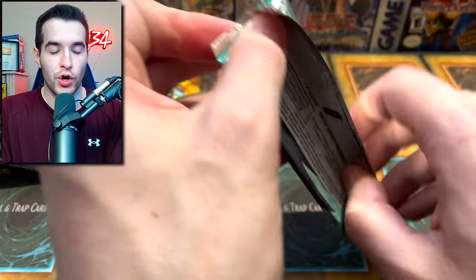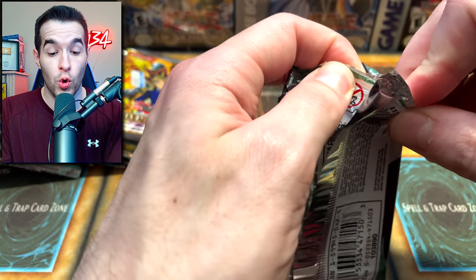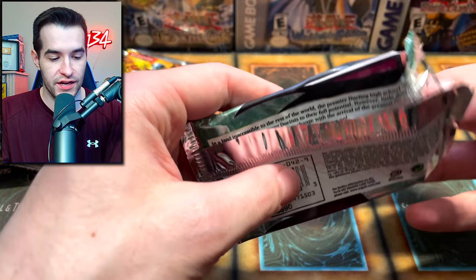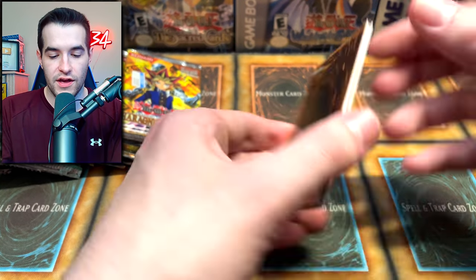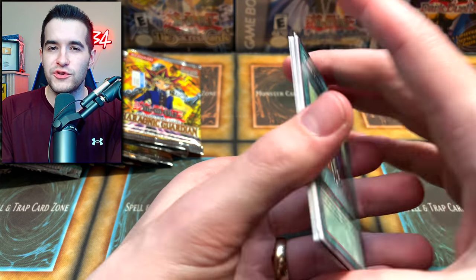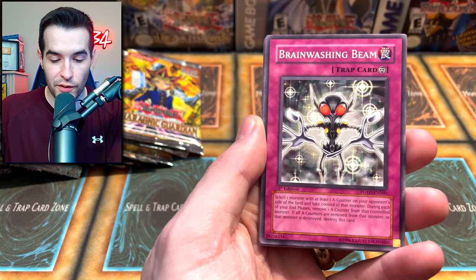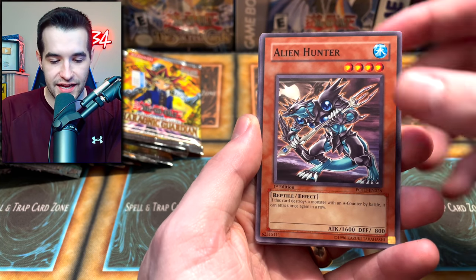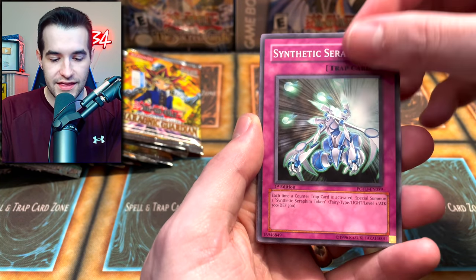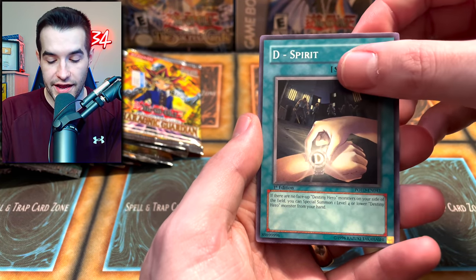We got the Redeemable Jar - still a lot of packs to go. I hope you guys are enjoying this longer old-school opening - we've got GX in here, newer stuff, old DM stuff, first edition, some unlimited - all kinds of stuff. Let's see if we can pull something insane to make this special video even more special. Fake Hero, Black Stego, Brainwashing Beam, Alien Snatch, Steel Alien Hunter, Synthetic Seraphim, Elemental Hero Neos, Orbital Bombardment, D-Spirit.